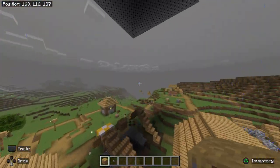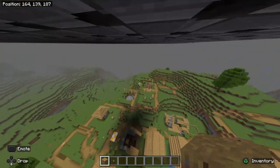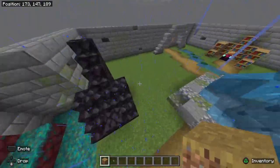I've never seen anything like it. My admin blew up all the villager houses — we felt the villagers were like two of the villagers right next to spawn.